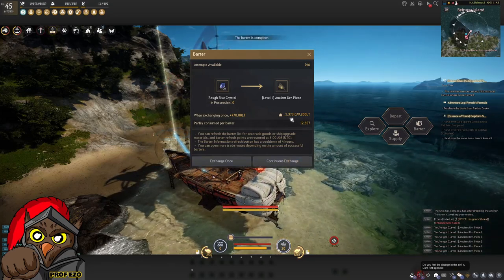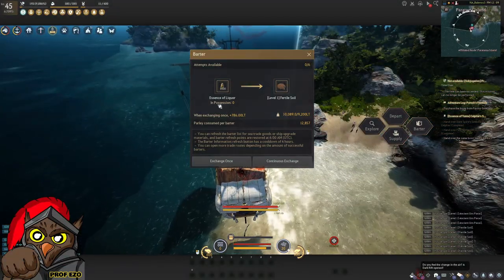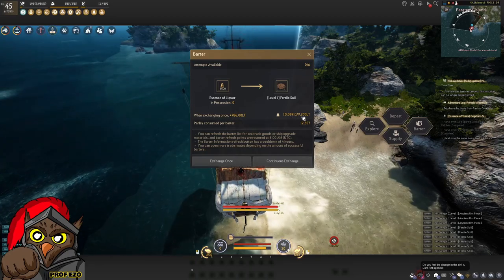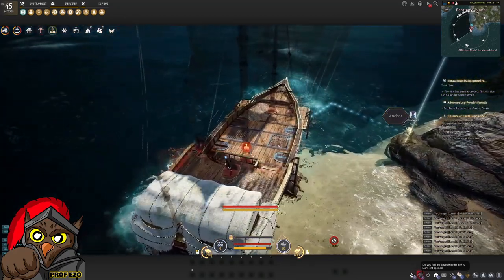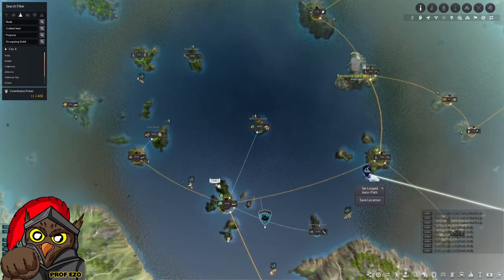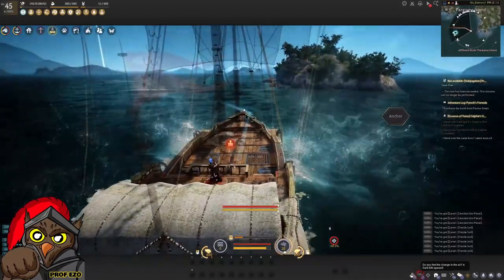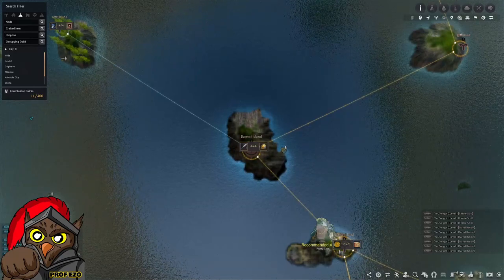Six times 100 is 600 in possession; the exchanging weight would be 770 weight. We do the continuous exchange and arrive at our second island. After exchanging, my weight is at 10,089, which is 889 over our current capacity. The good thing is your ship can still move a little bit fast enough without being super encumbered, so you can go to your next island with enough speed and no major issues.